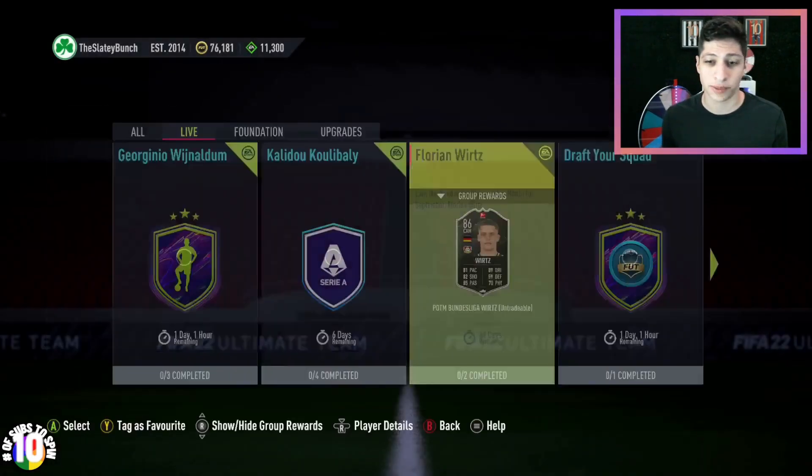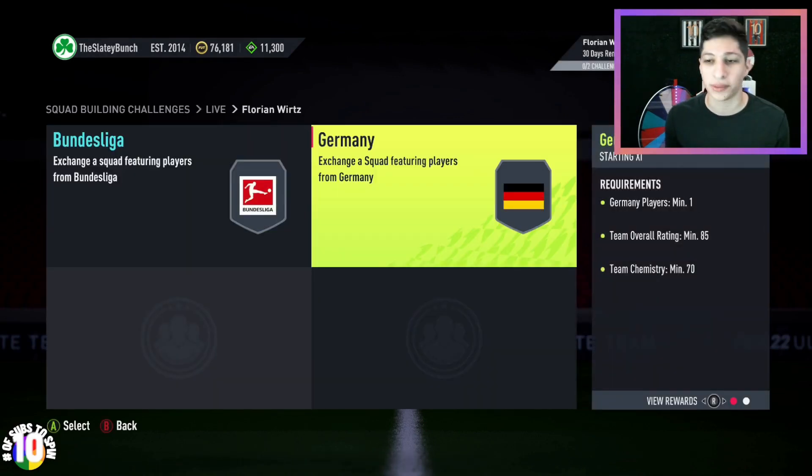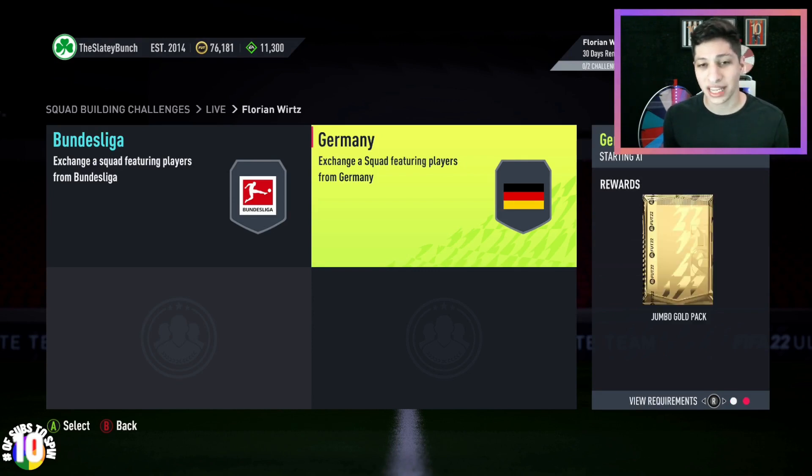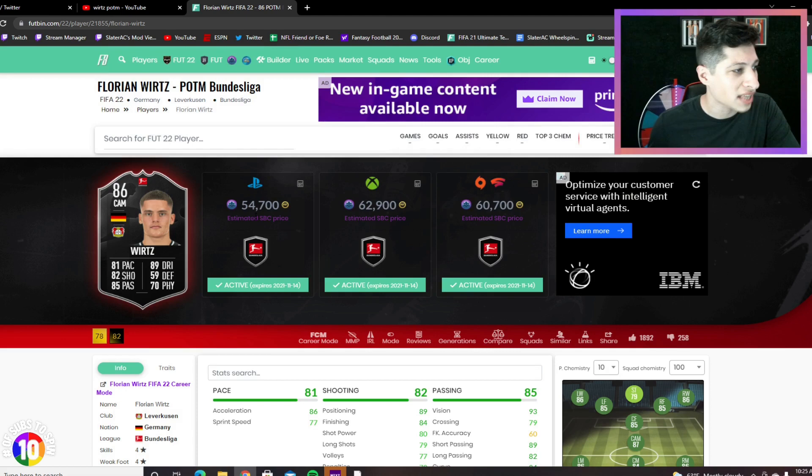He looks like a really, really nice player from top to bottom, and I don't think he's overpriced. He requires an 84 overall team with 75 chem using a Bundesliga player, or an 85 overall team with 70 chem using a Germany player. It's a 15k pack back and then a gold pack back. He's coming in at 54,000 on PlayStation and 62,000–63,000 on Xbox.